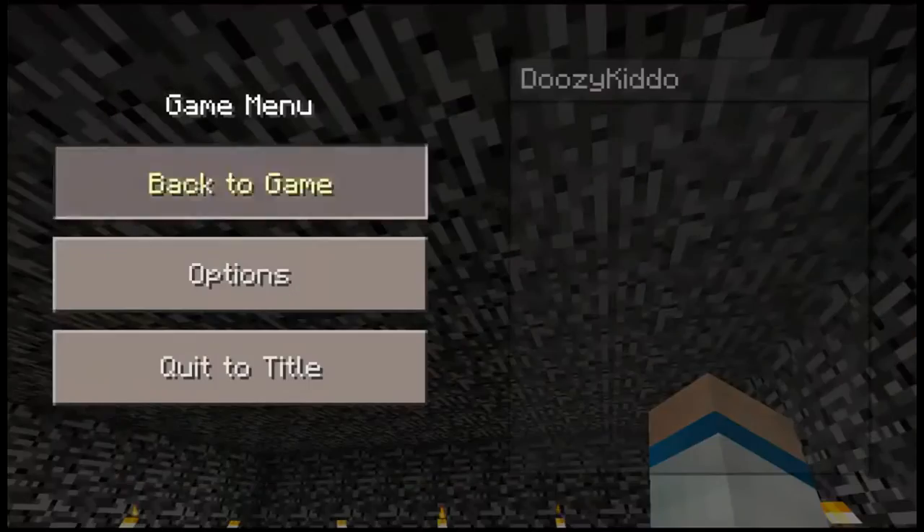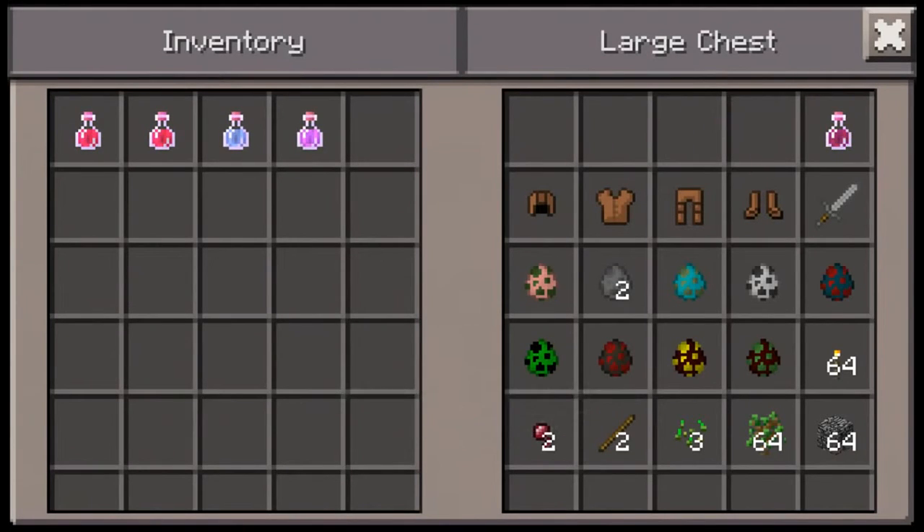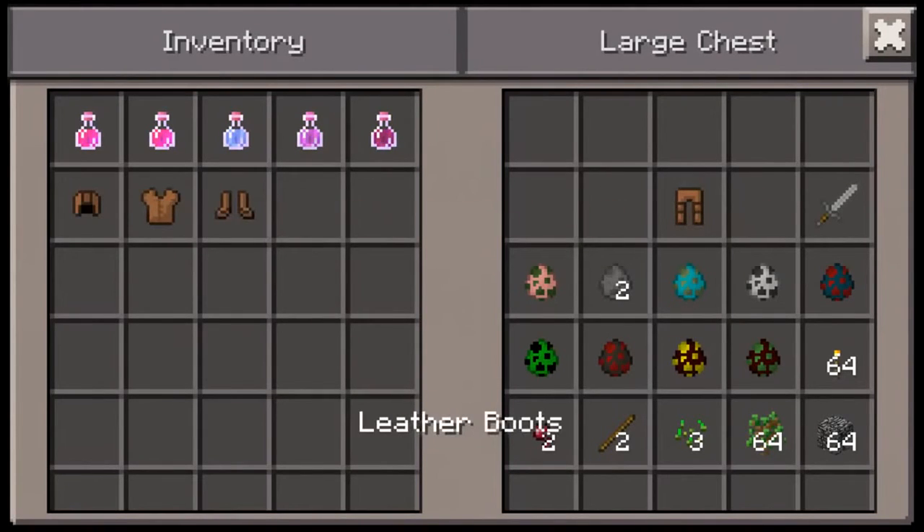So what are we going to do today? I have some special stuff over here. I have two potions of instant healing, one potion of swiftness, one potion of regeneration, and one potion of strength, along with these leather armor pieces and a stone sword. And we have to battle all of these mobs.